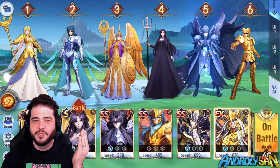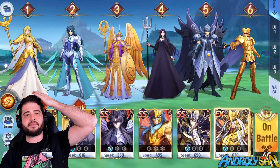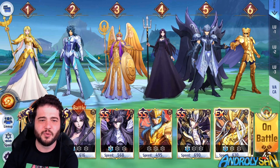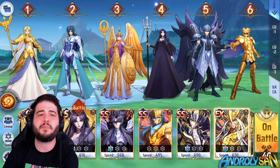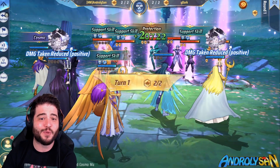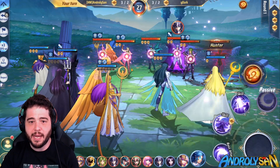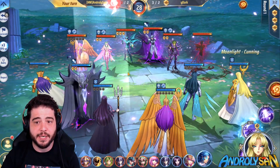We have more than enough energy, so I'll go safe with an excess. Again I use Hunter mode and reduce the energy consumption of Pandora.